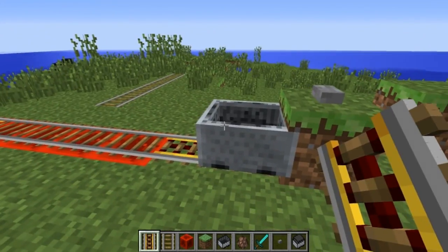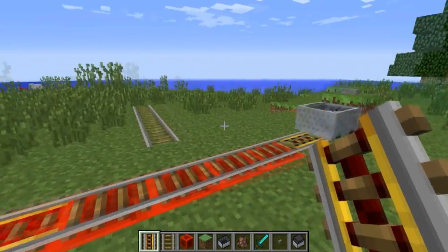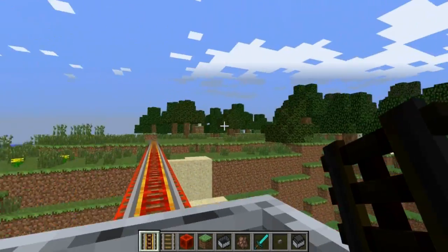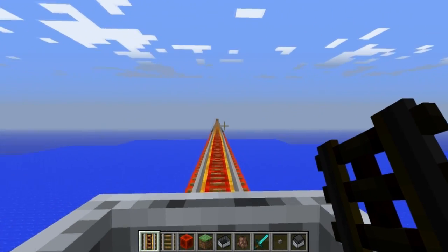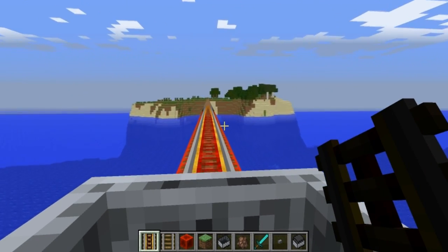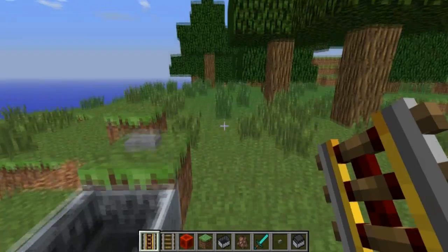The first change is that minecarts on powered rails are now incredibly faster. Let me show you what I mean — hit this button and zoom, we are off to the races here.